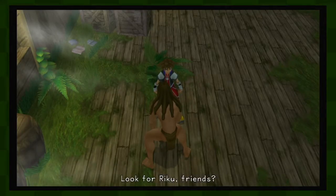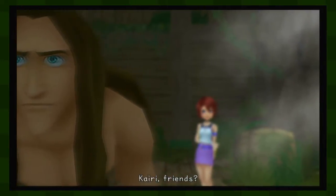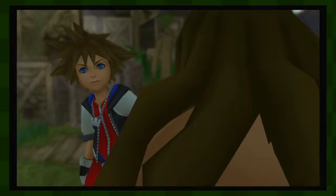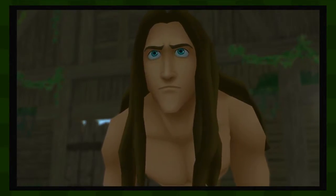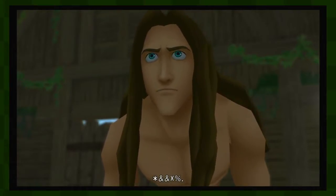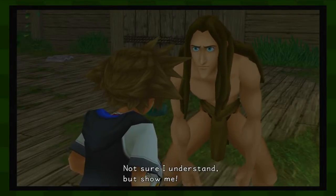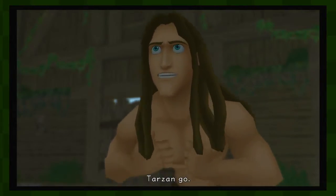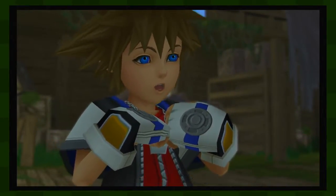Hmm. Look for Riku. Friends. Right. Kairi. Friends... Here. Really? Friends. Here. Not sure I understand, but show me. Take me to Riku and Kairi. Tarzan. Go. And I'm Sora. Tarzan go. Sora go go.